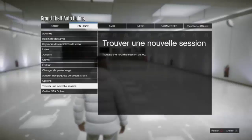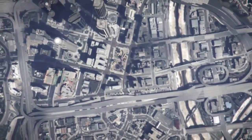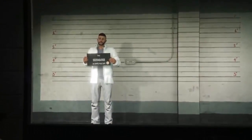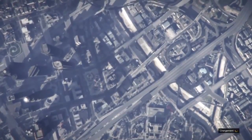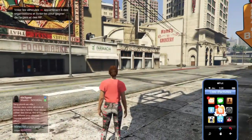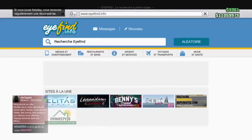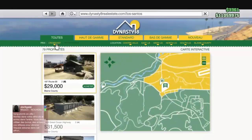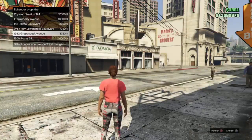Once that is done, switch characters and choose your second character. On your second character you will have to buy all the cheapest apartments you can buy in GTA Online. If you're not entirely sure you've bought all the cheapest apartments, compare to me as you can see in the background gameplay and make sure you own all those apartments.